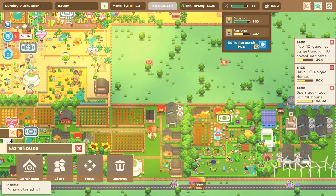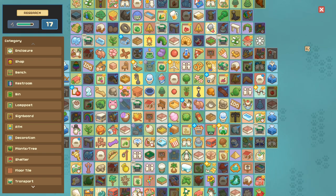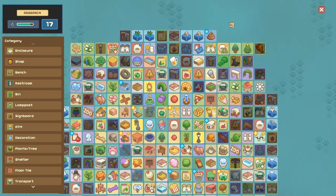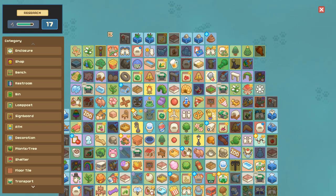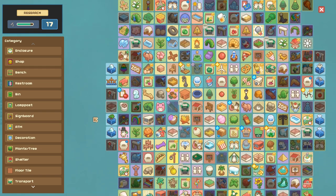Let's run back inside the research hub. I like the idea that we just dash in with our lab coat flapping behind us, slam the door, and pretend we understand what's going on right now. But we can do some staff entrances for ice as well. 'Nature only - zoo employees can pass through these doors; use them to make employees more efficient while ensuring your customers only see what you want them to see.' Very useful and probably great at making our employees more efficient. There's also the basic staff entrances.